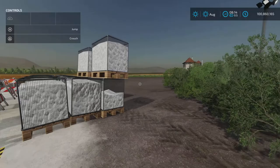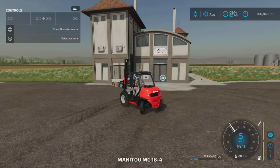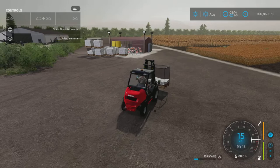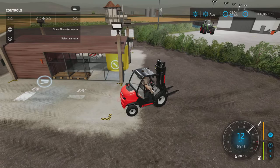One thing I had not tried yet: can we put cotton pallets back into the warehouse? It does show a pallet image on the input indicator. And yes — if you've got some extra cotton pallets that spawned out and you want to put them back in, that's no problem.